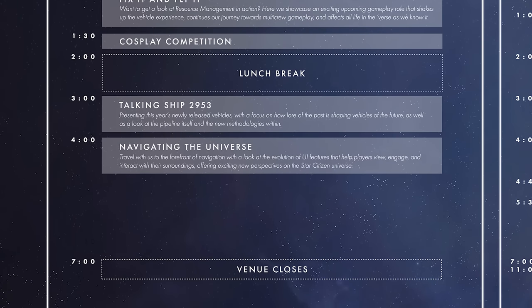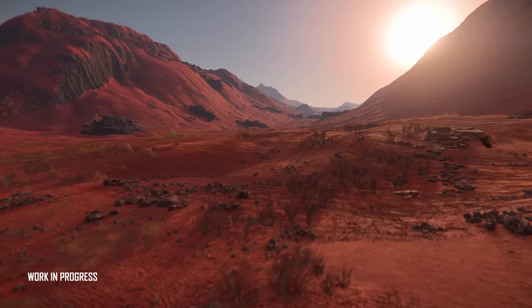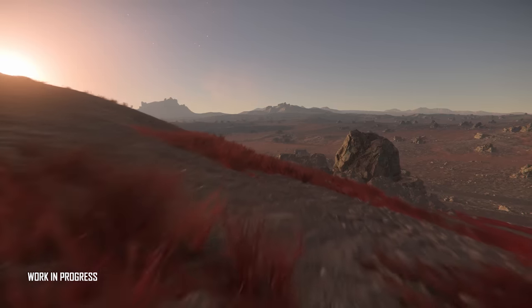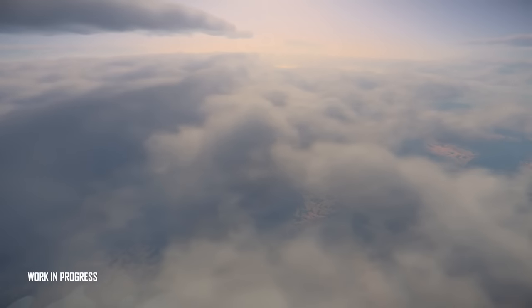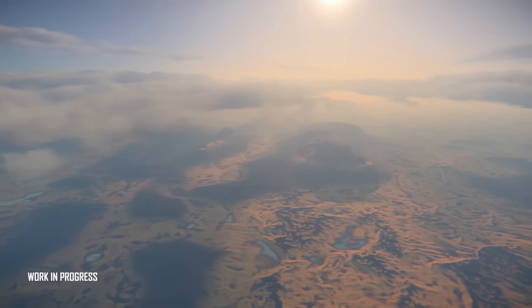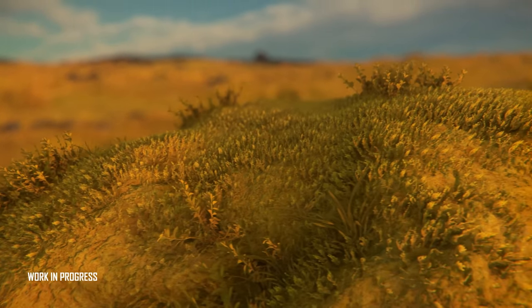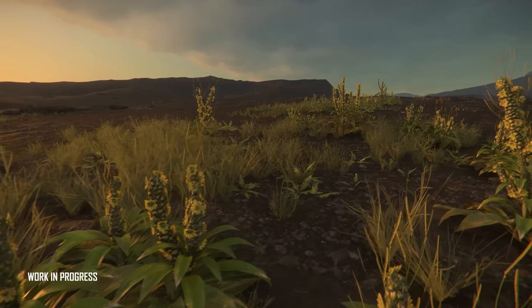At 11pm UTC: navigating the universe. Travel with us to the forefront of navigation with a look at the evolution of UI features that help players view, engage, and interact with their surroundings, offering exciting new perspectives on the Star Citizen universe. I am hoping they show off updates to StarMap, updates to the Moby Glass maps, mini maps, all that sort of jazz. We know there's going to be some cool interaction with scanning objects and running around and getting more information about objects in FPS perspective as well. A lot of these systems are primarily for Squadron 42 but obviously the persistent universe too. This is going to lead into looting, investigation, completing missions in various ways, and generally allowing you to navigate the verse better.